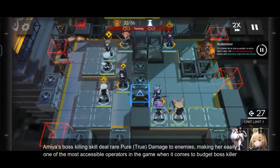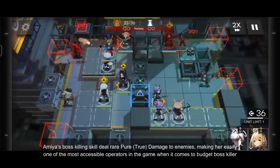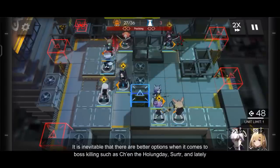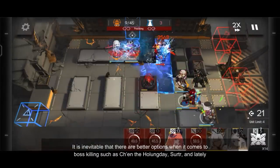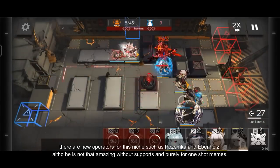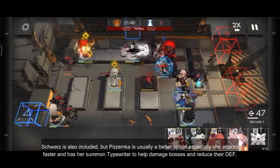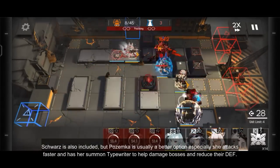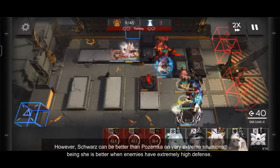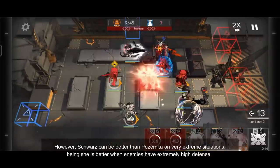Amiya's boss killing skills deal rare pure or true damage to enemies, making her one of the most accessible budget boss killers, especially in late game where bosses have very high defense and arts resistance. It is inevitable that there are better options such as Chen the Howling Dawn, Surtur, and newer operators like Pozemka and Ebonholz, although Ebonholz is not that amazing without support and is more of a one-shot meme. Swartz is also included, but Pozemka is usually a better option as she attacks faster and has her summon typewriter to help damage bosses and reduce their defense. However, Swartz can be better than Pozemka in very extreme situations where enemies have extremely high defense.